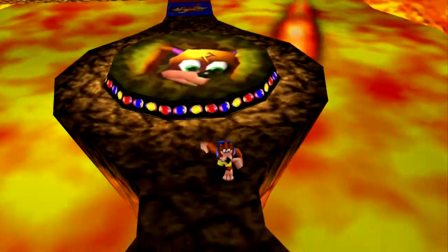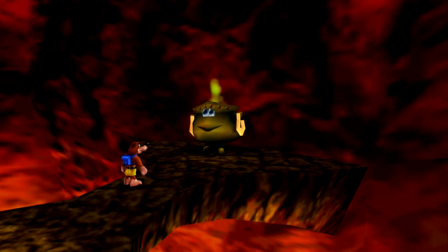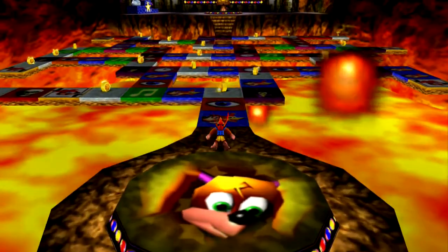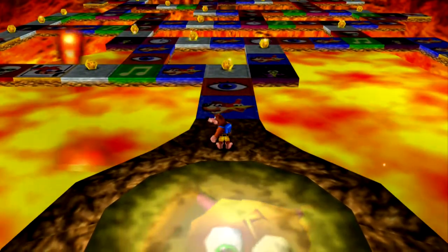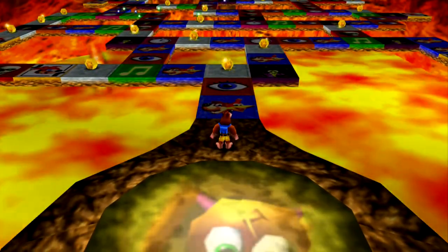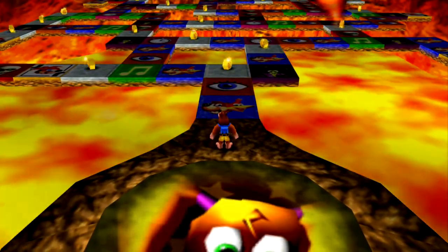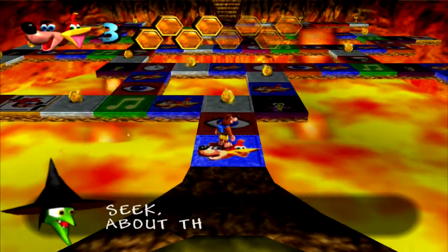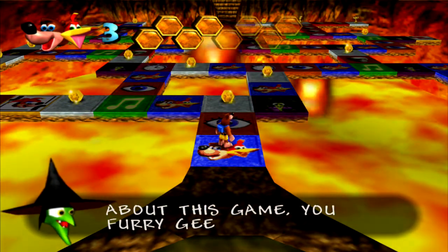'When Banjo fails, then I'll be Finn. The prizes on the stand bring joy, from Tootie down to cuddly toy. My little quiz will make you sweat, and Tootie you shall never get. Because somewhere soon along the way, your lack of skill will make my day. Because in the fiery pit you'll go, and I will win the prize on show. So step on over to the square — press A to try it if you dare.' I love Grunty's lines, they're so funny.